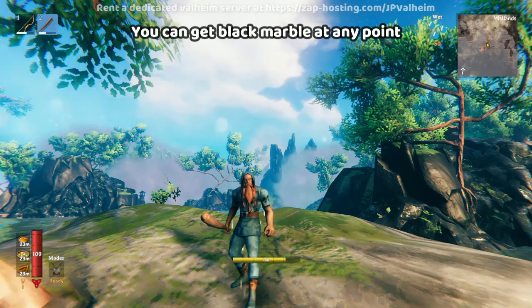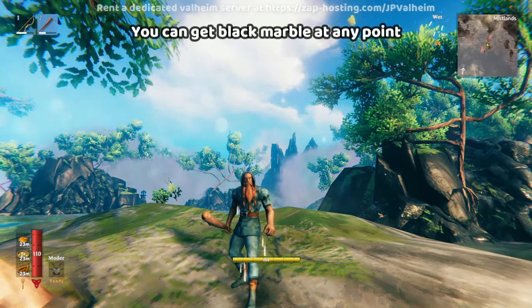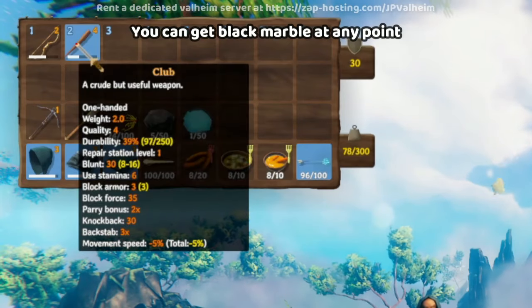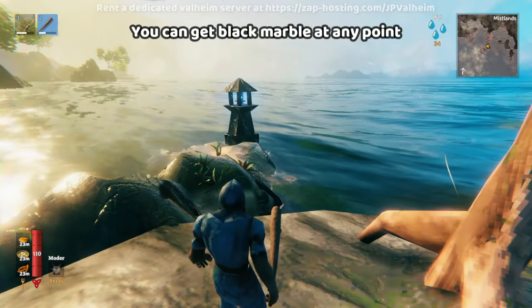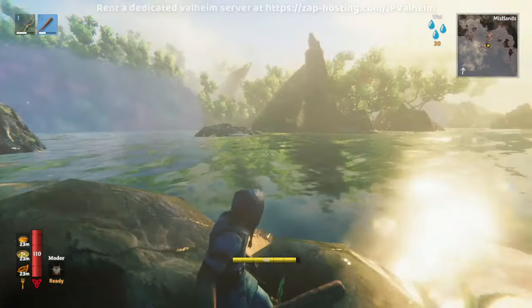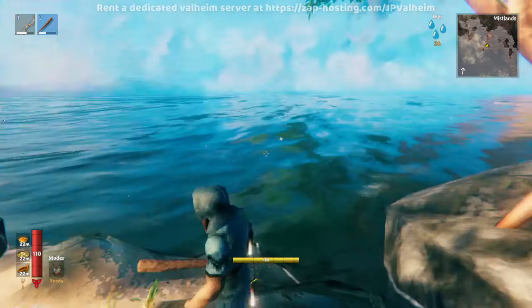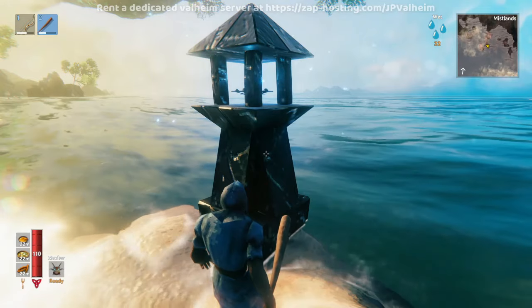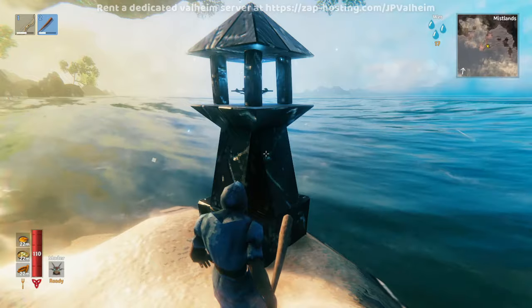Let's see something even more crazy. I'm in the Mistlands, and there's actually an item you can harvest in the Mistlands with a club — a level four club. Watch this: black marble. You want some black marble. All you gotta do is find a little bit of coastline that borders the Mistlands and then destroy one of these things. You don't need to explore too deep. You just need to get a little bit of that sweet black marble.